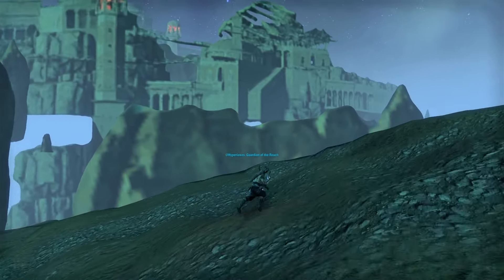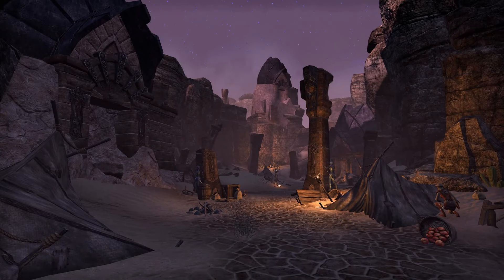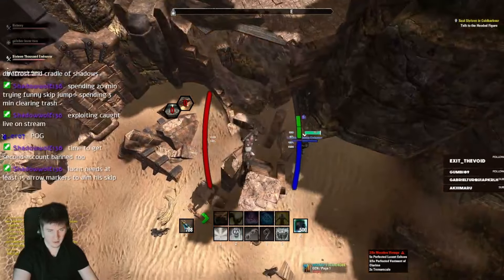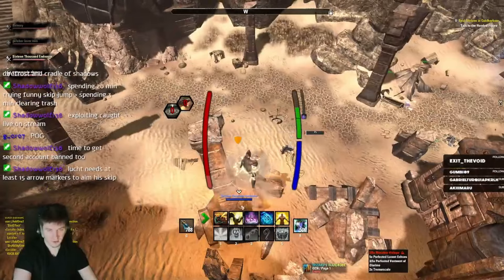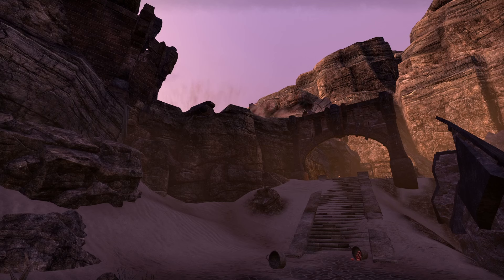I absolutely love visiting places the player was never supposed to see. The first dungeon we went into was Volenthal, because Luth believed there was a ledge we could potentially jump over to instantly skip to the second boss. We started vaulting around and after a while, we managed to climb it, but it didn't end there. If we could find a way to get up the next, much, much bigger wall, we could skip straight to the last boss.